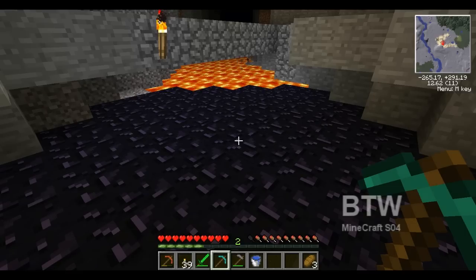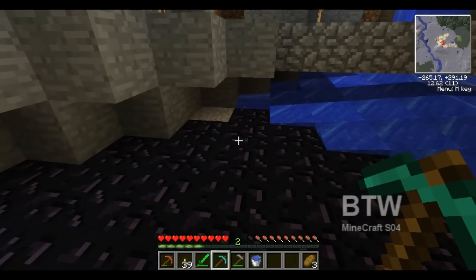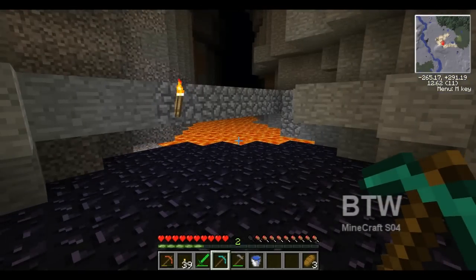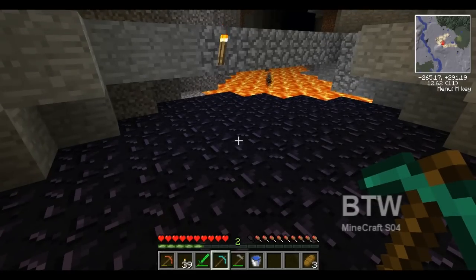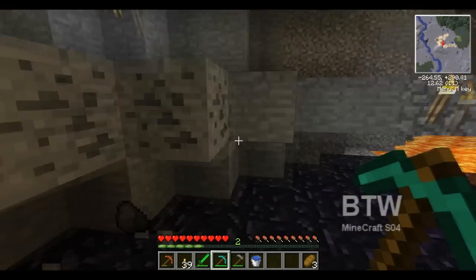I found rubber trees, so then we will get to making a lava geothermal generator, which is one of my favorites to start off with because it's very powerful. Then we'll move into extractors and macerators and start getting that set up.